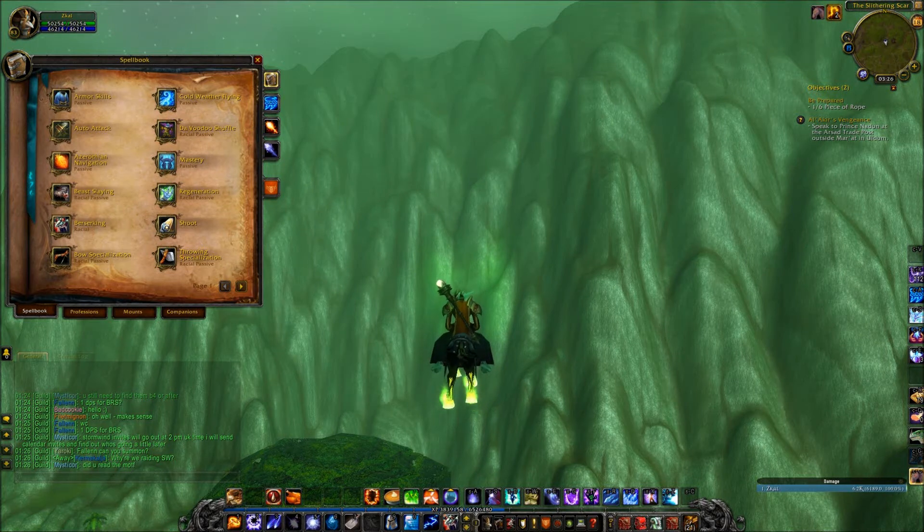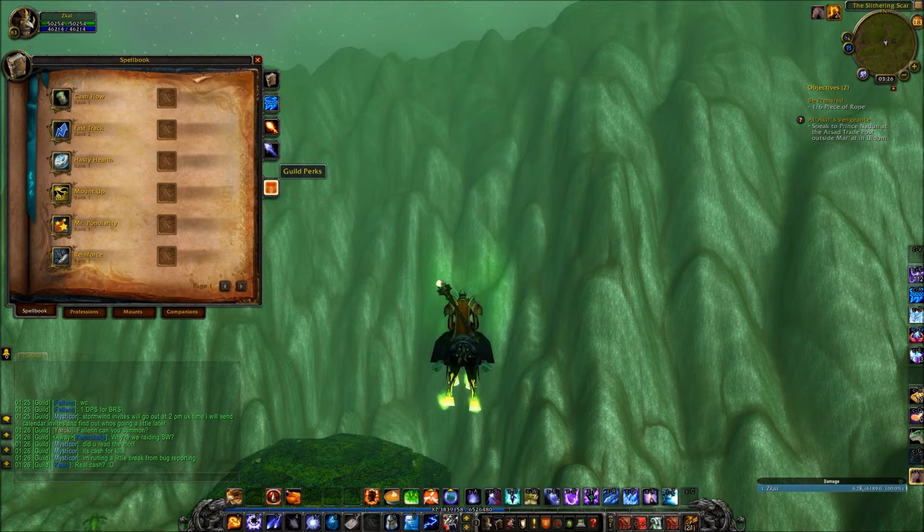Hello, my name is Chagal and I have two short things I want to show you. They are both UI changes. First off is this in the spell book: Guild Perks, which is now a much better way to show what perks you have.